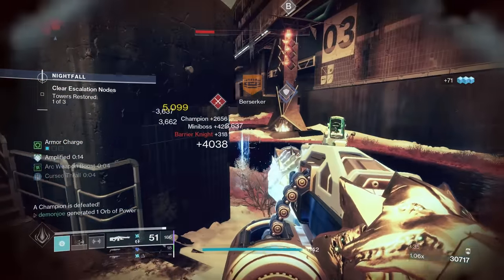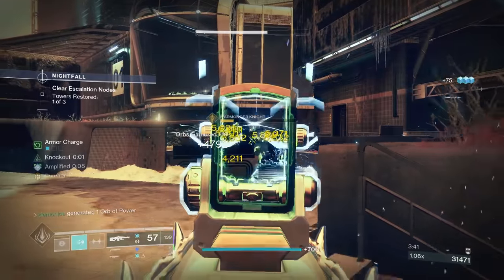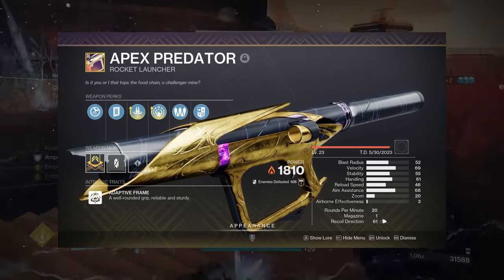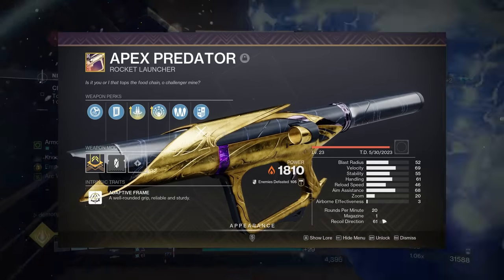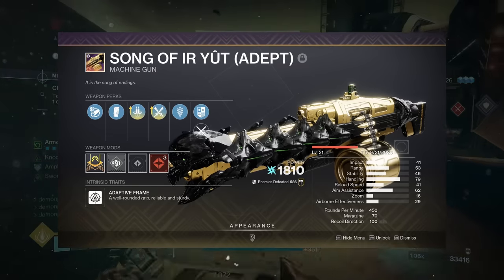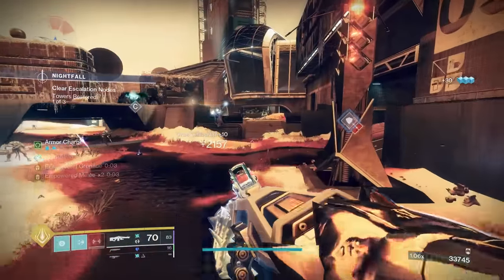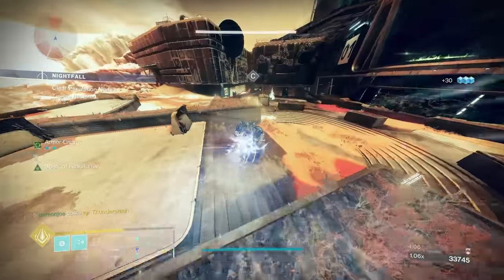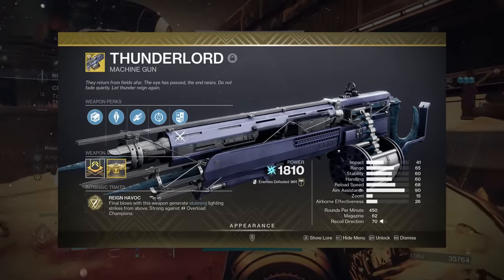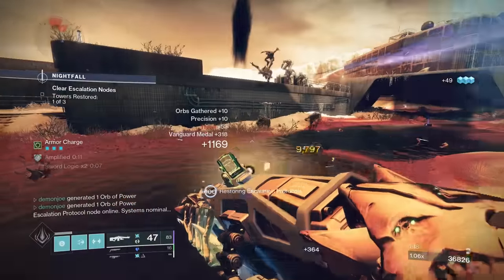For the heavy slot, this can genuinely be whatever you need it to be. If you're doing Raid Boss DPS, pick something like Cold Comfort or Apex Predator. For general play, by far my favorite pick is the new Song of Ir Yût machine gun. This weapon can rock either Reconstruction or Demo paired with Sword Logic, and it will absolutely shred while generating an incredible amount of ability energy. If you haven't used your exotic slot for energy or kinetic, Thunderlord would be a massive power play to double down on overloads, and it's also a great add-clear weapon.